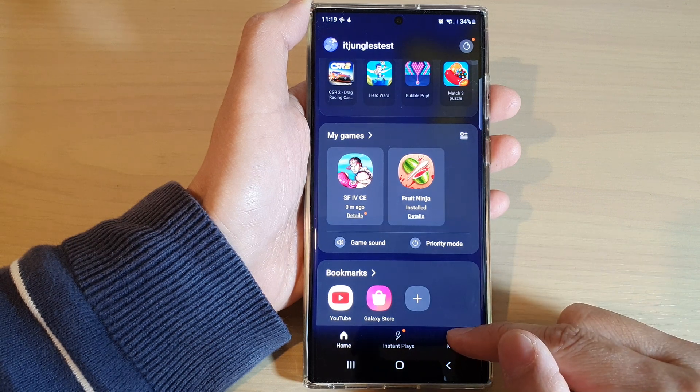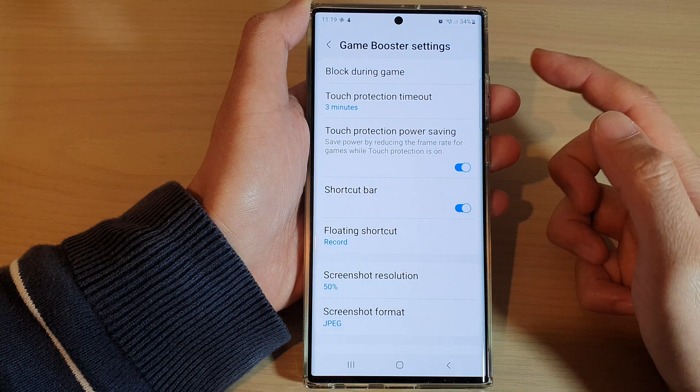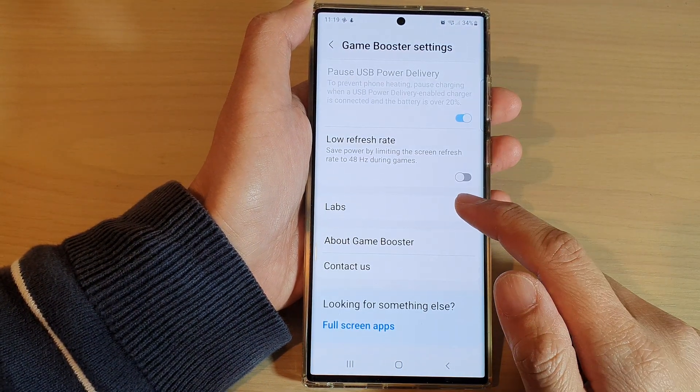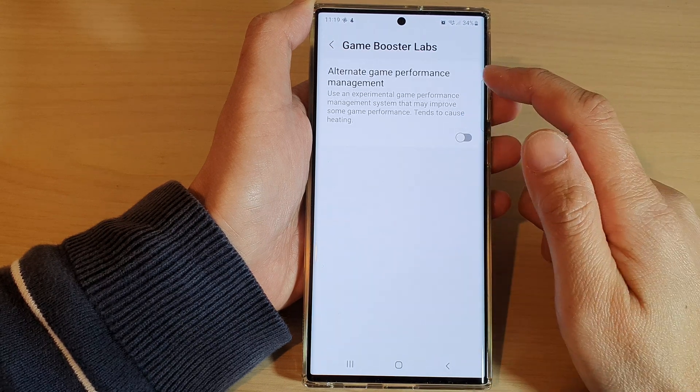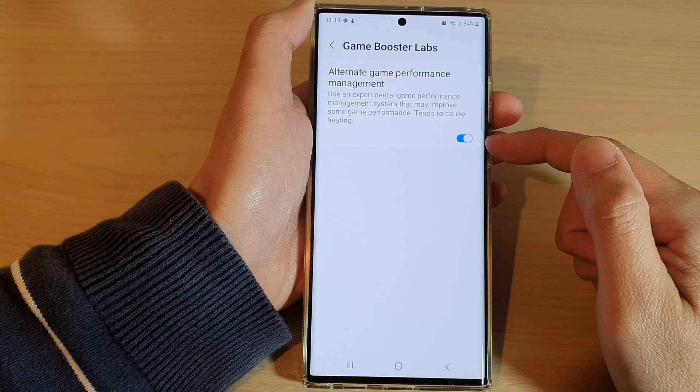Next, tap on the More button at the bottom and tap on Game Booster. In Game Booster, scroll down and tap on Labs. Then tap on Alternate Game Performance Management and tap on the toggle button to switch it on.